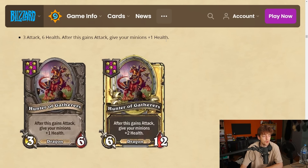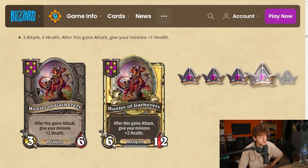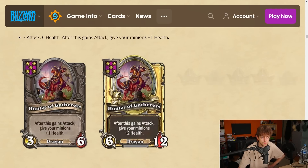Hunter of Gatherers is a tier 5 dragon — 3-6. After this gains attack, give your minions plus one health. There are obvious ways to give this attack — like the 5-drop dragon that gives another friendly dragon plus five attack. You can also do that with Kali'gos. This is really good on a Kali'gos board because whenever this gains attack everything just gains health. It's also a 5-drop, which is where early scaling is at. I'm gonna give this a 4.